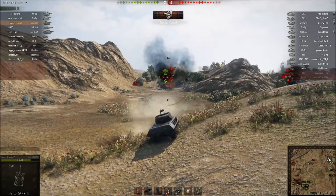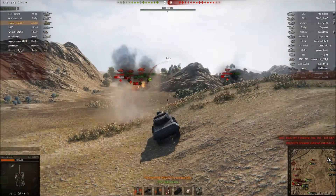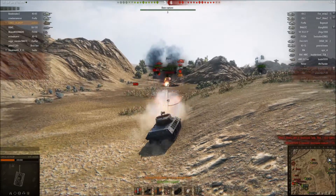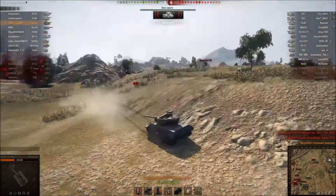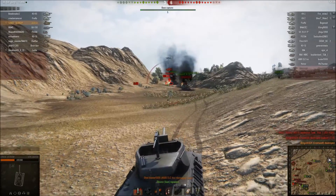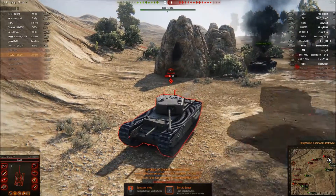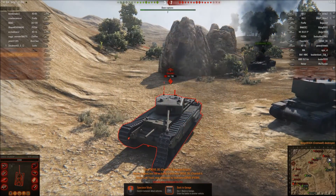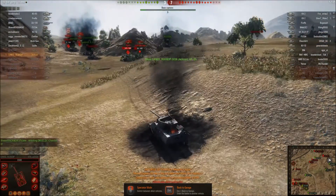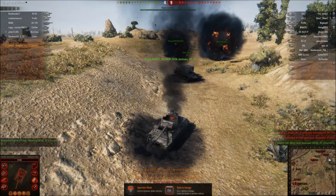Enemy armor is destroyed. Enemy armor is destroyed — the main gun is damaged, we can't fire accurately. Enemy armor is destroyed — thank you for saving me there. I got set on fire. Somehow my engine was being hurt but I got set on fire. I tried to reverse back, but this doesn't have good reverse speed. And we're destroyed.